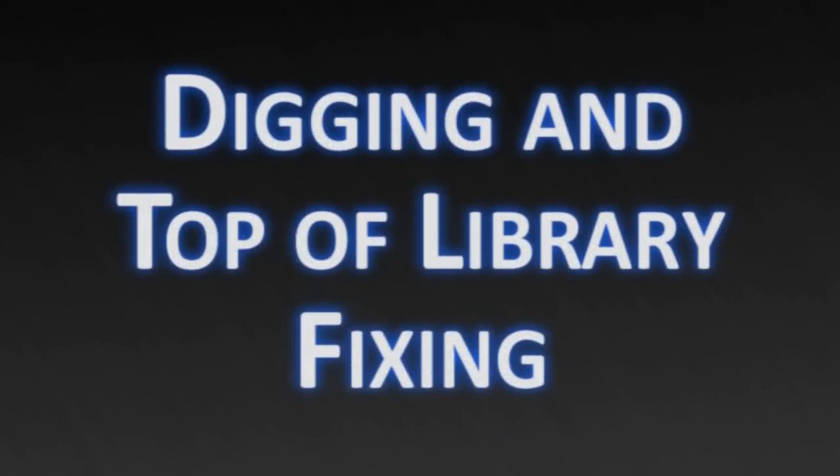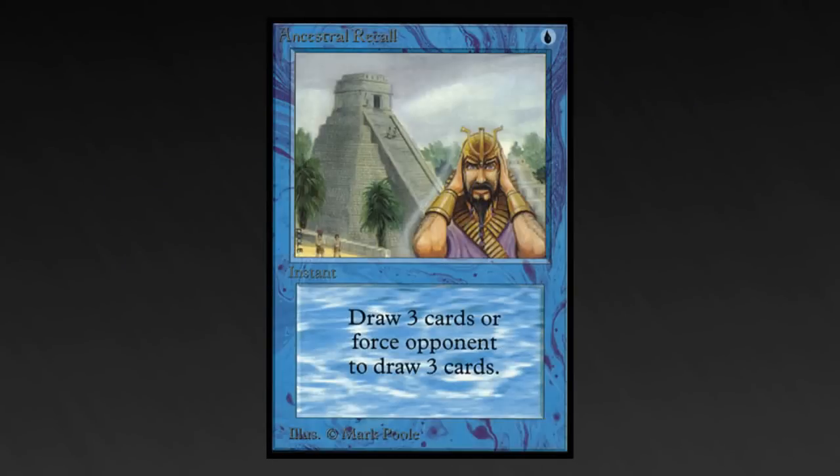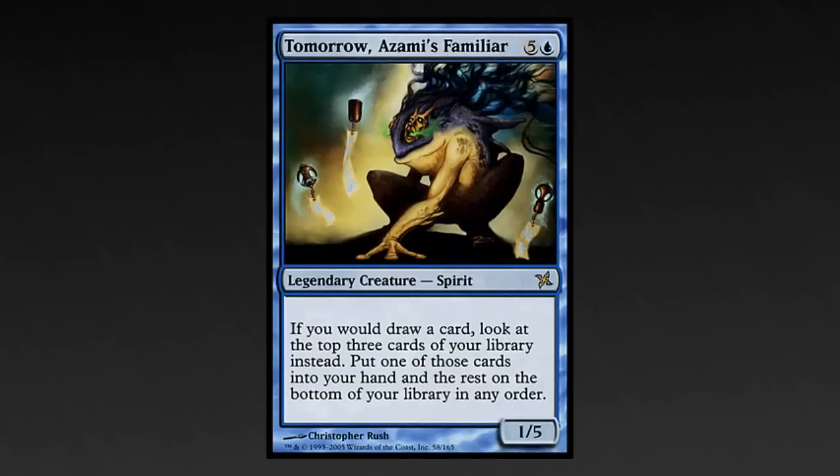Melek benefits from the cards on top of your library, so any cards that can help you dig through or manipulate your library are even better in this deck than they would normally be. Arcanist the Omnipotent - Sensei's Divining Top, or Ancestral Recall-style effects, will help you draw tons of cards. Tomorrow, Azami's Familiar: if you're drawing any sort of extra cards, this little guy will help you pick exactly what you want to draw.